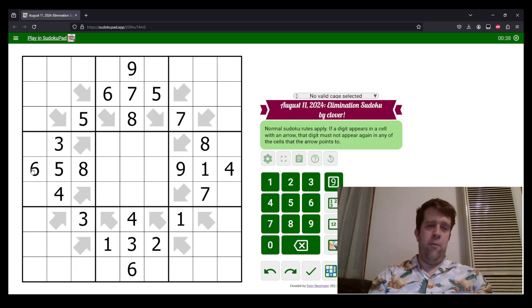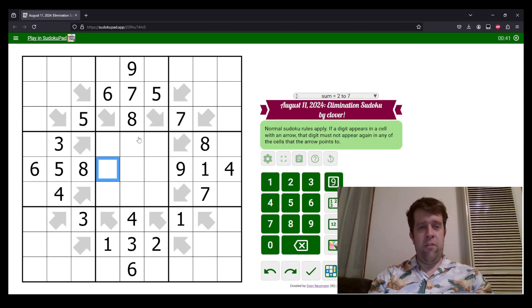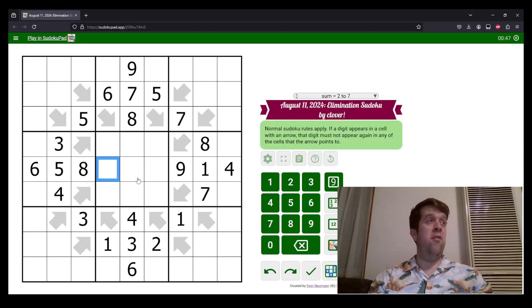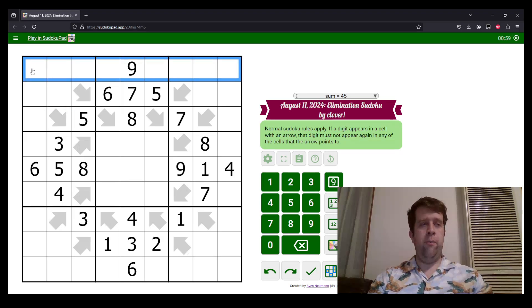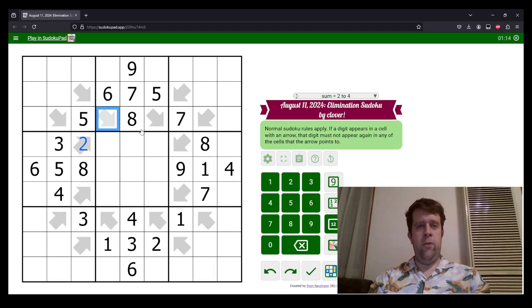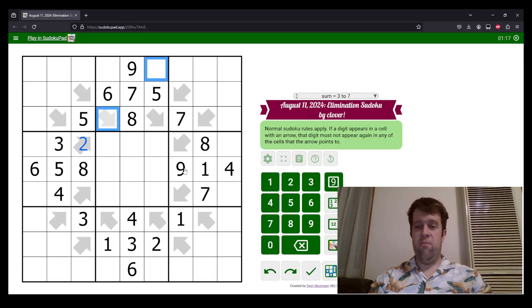Let's get into today's puzzle. This is Elimination Sudoku — it's part of our 'guess what tomorrow's variant is' series for August. Normal sudoku rules apply: place the digits one to nine in each box, each row, and each column once each. Now, if a digit appears in a cell with an arrow, it cannot appear in any of the cells that arrow points to. So if I put a two here, I could not put a two in either of those cells. That's all you need to know.